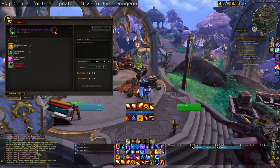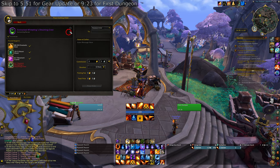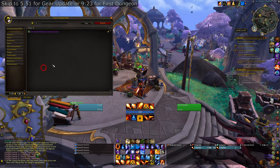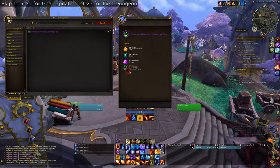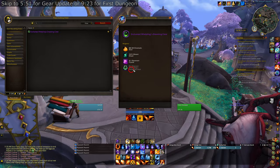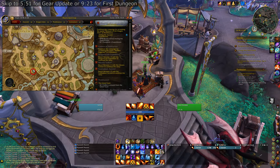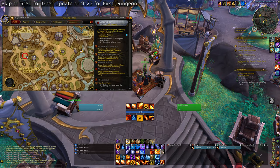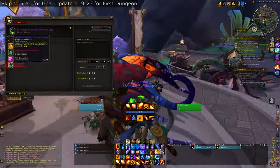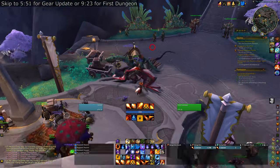Once you do that, you're going to craft 12 to 13 Enchanted Whelpling's Dreaming Crests. You can track the recipe — I suggest favoriting it so that when you open up the crafting orders you can find it right away. You need the Nascent Whelpling's Dreaming Crests first. You buy those from the enchanting supplies vendor — that's all you need to go to; he sells the Nascent Whelpling's Dreaming Crests.